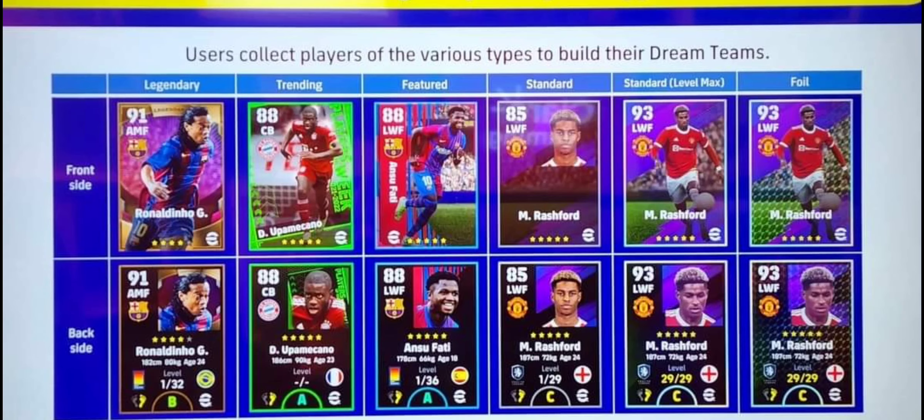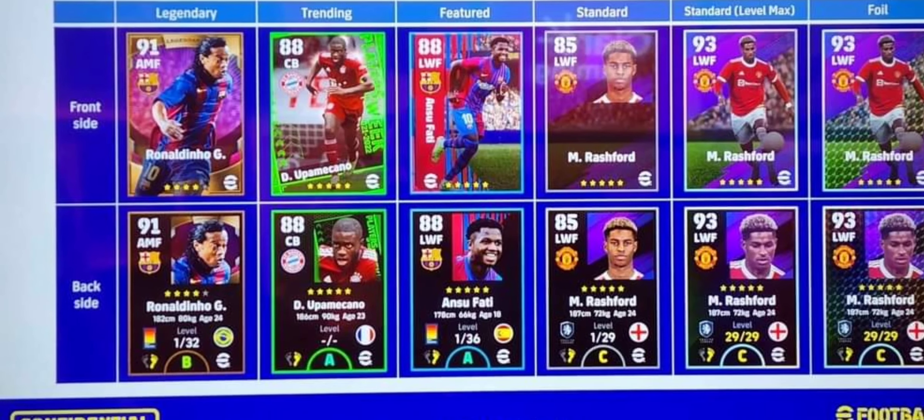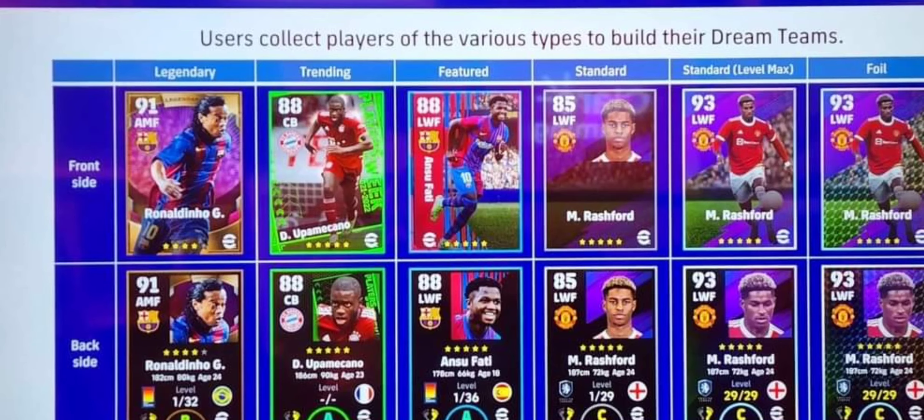Legendary means Iconics and Legends. Trending means you have to buy the season pass to get that player. Featured is the same as always. Standard is the base card. Standard Level Max is a new card — it will be a level max card. And Foil will be another new card.